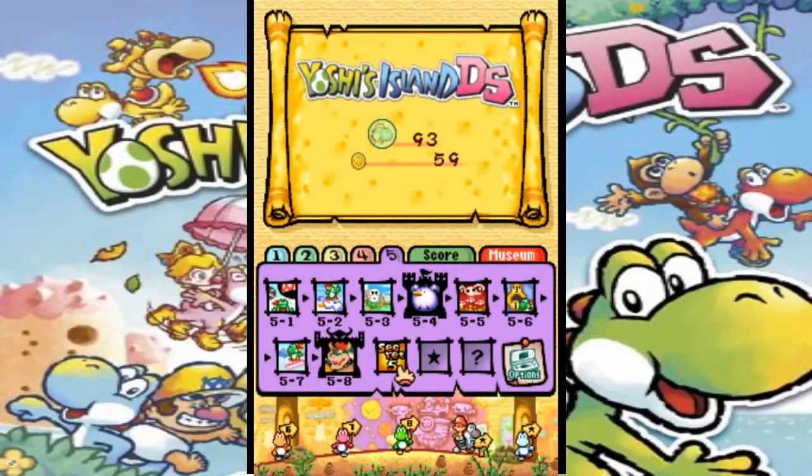Hey everybody, the Bonga is back. Welcome to part 14 and hopefully the finale of Let's Play Yoshi's Island DS. We have one more level left to do and I definitely don't have close to 800 points on this world, so we don't have to worry about extra stuff rearing its ugly head.